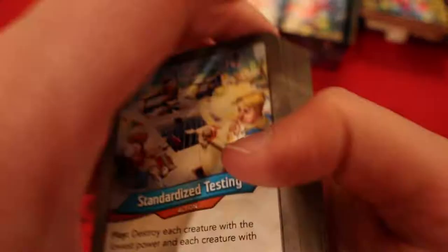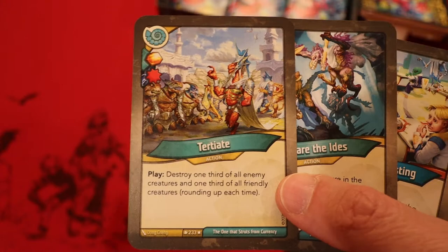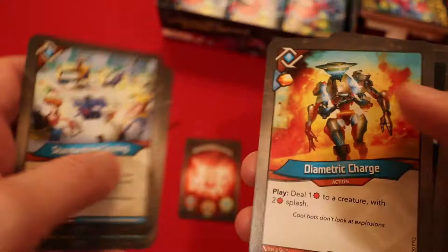Let's look at the board control. Moving past the creatures — Tertiate is the best one we have by far. Beware the Ides, Positron Bolt is very nice. Standardized Testing. Logos is definitely the best house in this deck, no doubt, and Saurians is the weakest. The Saurian board control is kind of weak, sadly. But you do have the best board removal in Tertiate. Beware the Ides — mess with your opponent's board, try to get a certain creature into the center, dealing 23 damage to it. That's going to pretty much take out any creature. Standardized Testing is pretty nice, Diametric Charge, Positron Bolt — big fan of Logos in this deck.